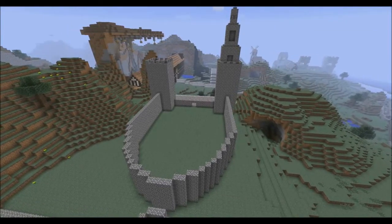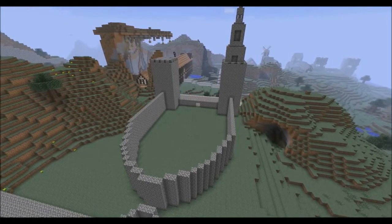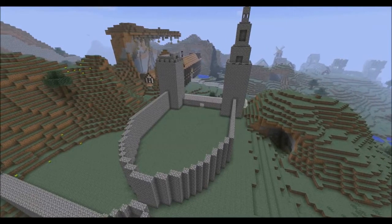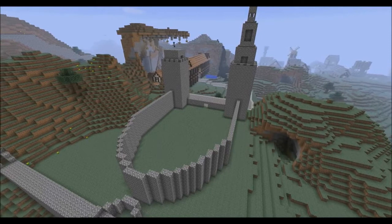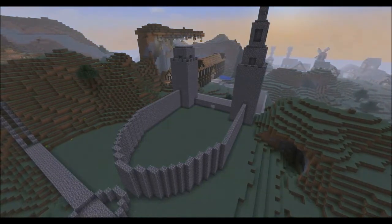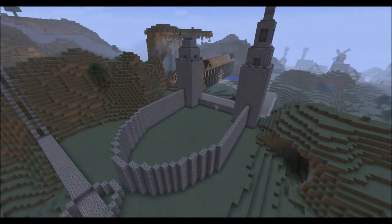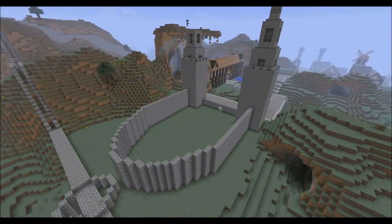Now I've started work on my second tower spire on top of my tower. I can design it exactly the same as the first spire. You can probably also see the remains of my castle so far in the background, and also a big gateway that goes into my courtyard.